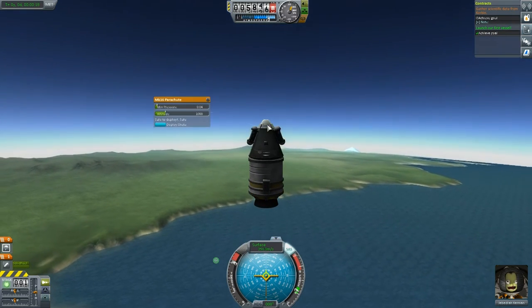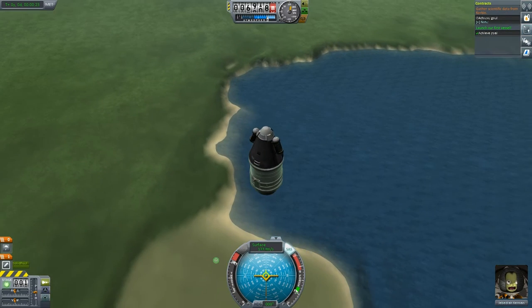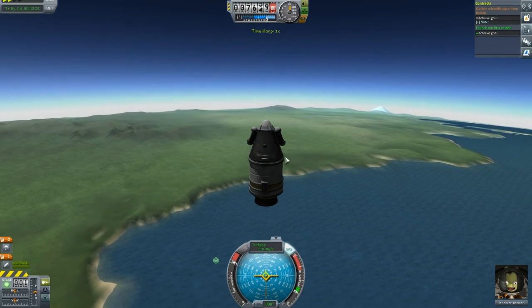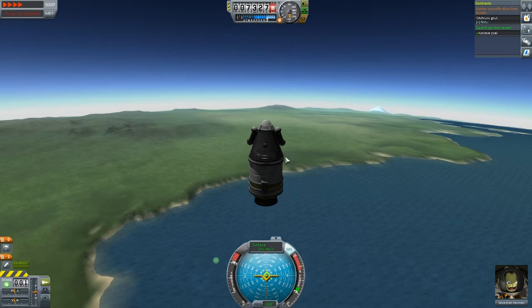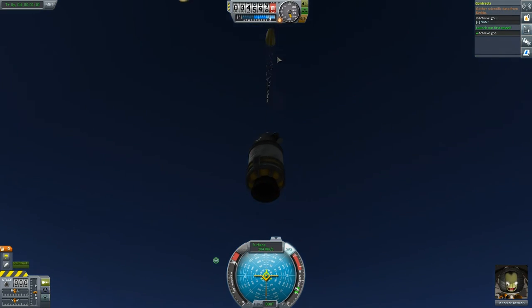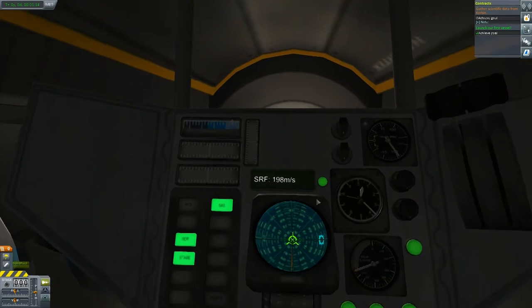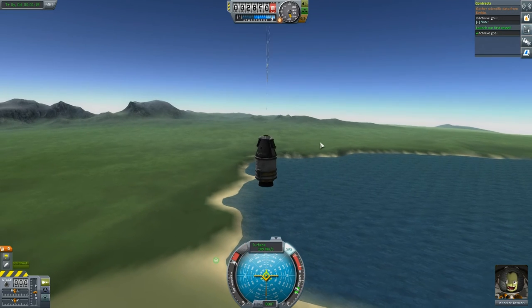You have to be quite careful with these parachutes — they're only safe to deploy below certain speeds, and they're only going to open at 1,000 meters, I believe. Let's speed up the game and get to our apoapsis. The apoapsis, if you're new to the game, is basically the highest point on your trajectory. So we've surpassed that and we're plummeting back down to the planet Kerbin. We open our parachutes.